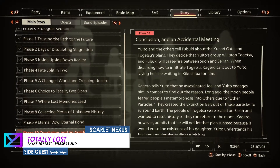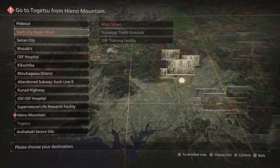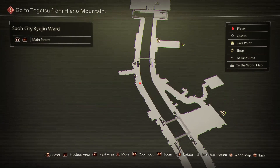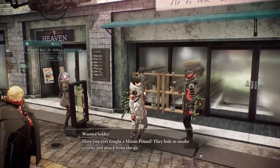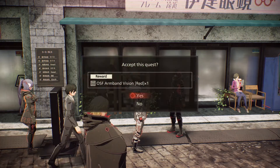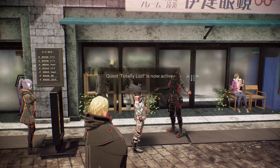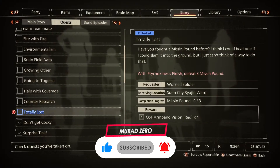Hey guys, welcome back, this is MD and we are doing the Totally Lost side quest. This is a bit of an annoying side quest — we need to unlock a specific ability to do it. I am in Phase 10 right now in the Su City region ward. You can start this quest here, and it doesn't matter if you finish it during this phase or upcoming phases if you don't have the specific brain points to unlock the required ability. We're going to head on and unlock the ability required to finish this quest, which is the Psychokinesis Finish.